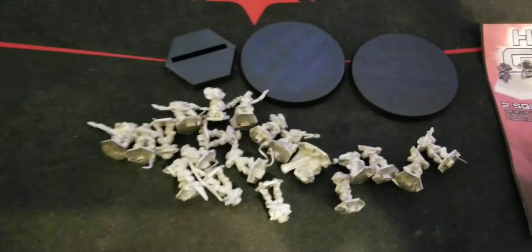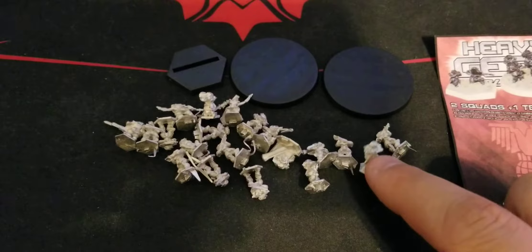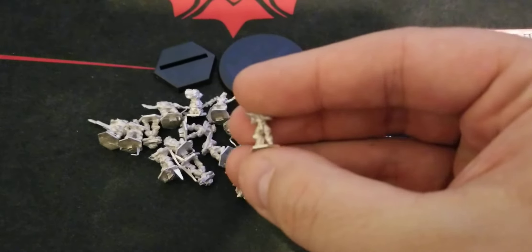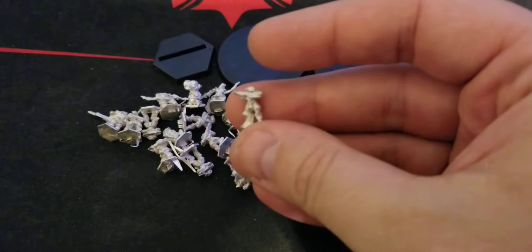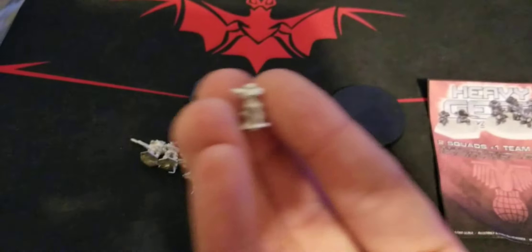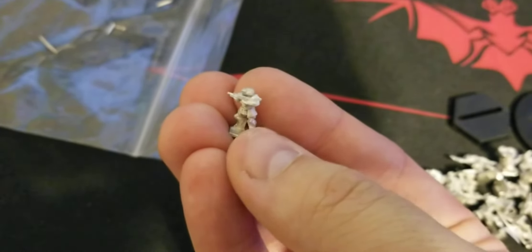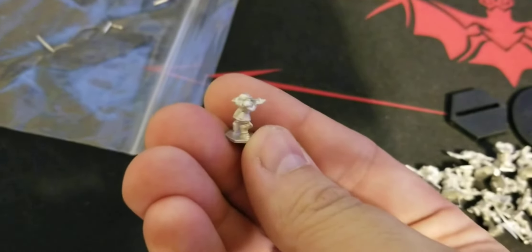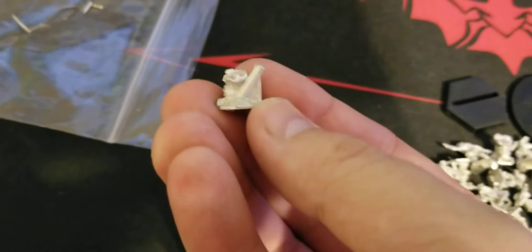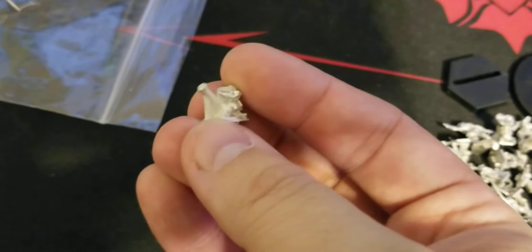Trying to get this in focus — you have a fair few different types of figures here. These guys are super small, maybe roughly 10–15mm. It looks like a rifleman here, and then a couple of larger pieces. There's some sort of advanced mortar system where the guy looks like he's actually connected to it, looking through some sort of scope — pretty cool looking.